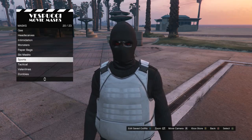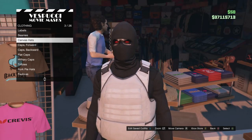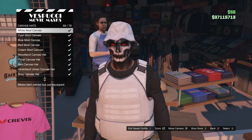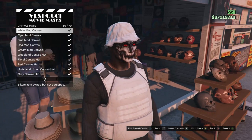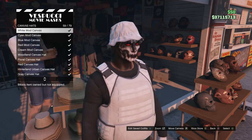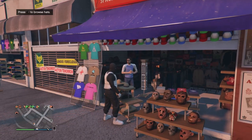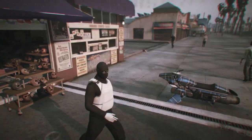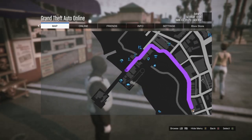After you save your outfit, back out of edit saved outfits. Scroll down to mask, scroll down to ski mask on slot 19, and equip the black tight ski on slot 114. After that, back out, walk over to hats, scroll down to canvas hats on slot 3, and scroll to slot 59 to buy the white mod canvas. If you already own it, you don't need to buy it — but if you don't, buy it, then re-equip the black tight ski. After you have the black tight ski re-equipped, head to the pier to do the telescope glitch.